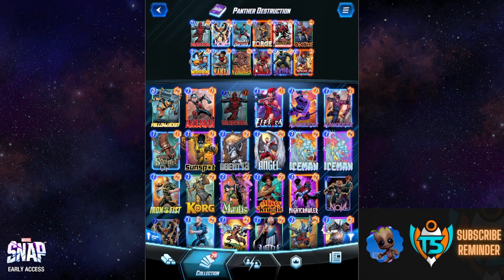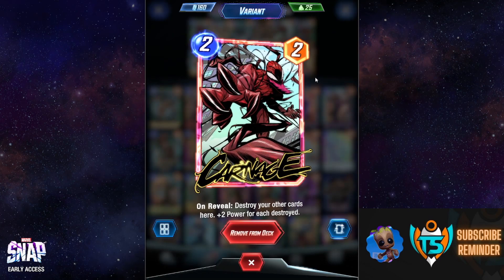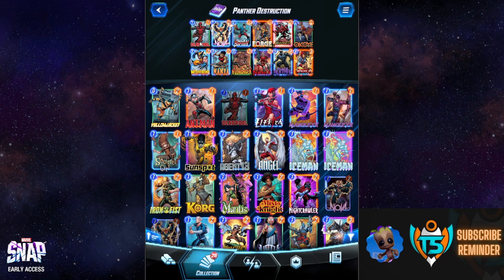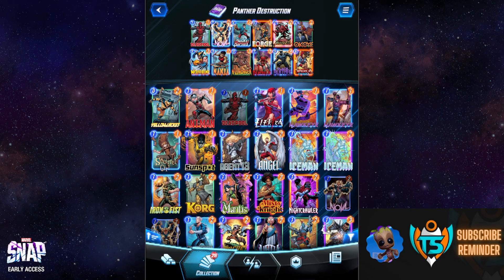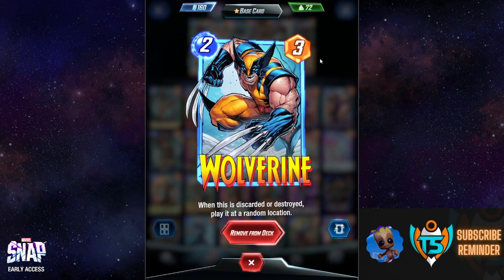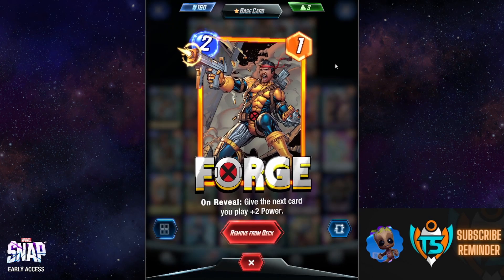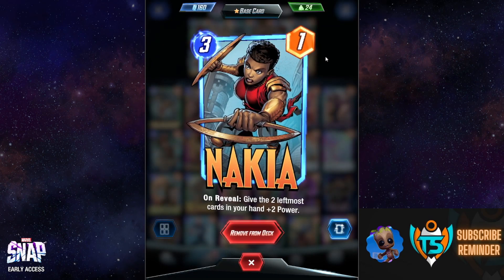Outside of that, we're running some generic destruction cards — Deathlok to destroy the cards at a location, and Carnage to destroy cards at a location and gain plus two power. Both help kill Deadpool, but also Bucky Barnes who turns into the Winter Soldier, and Nova to trigger his buff. You'd want to kill Wolverine too, but I think that slot should be Venom if you have it.